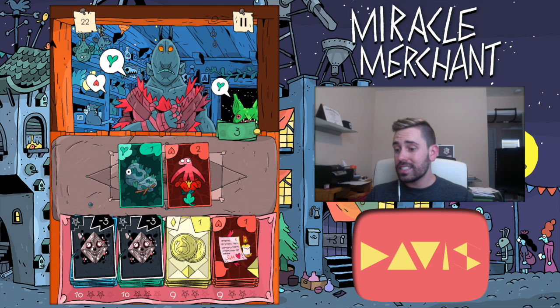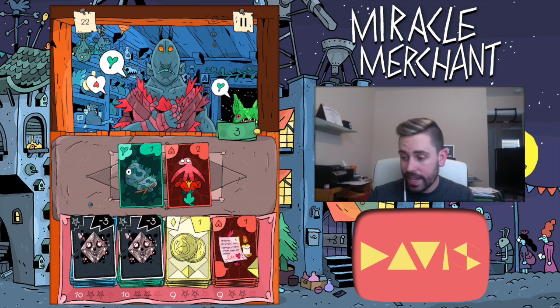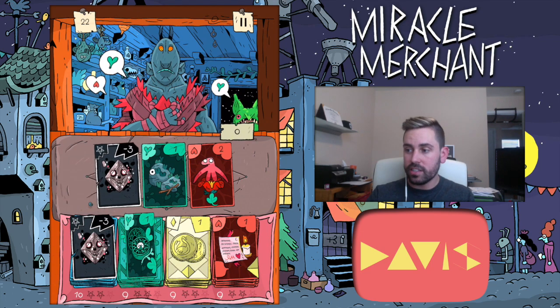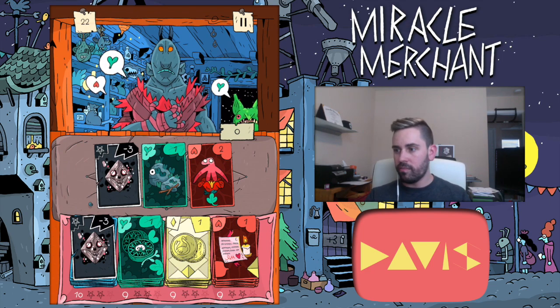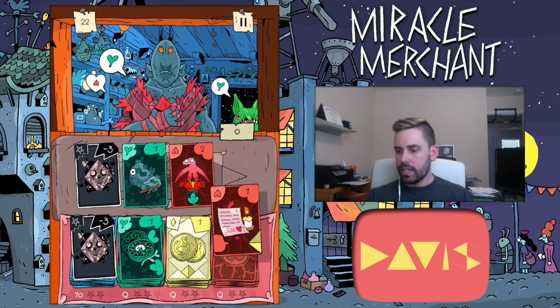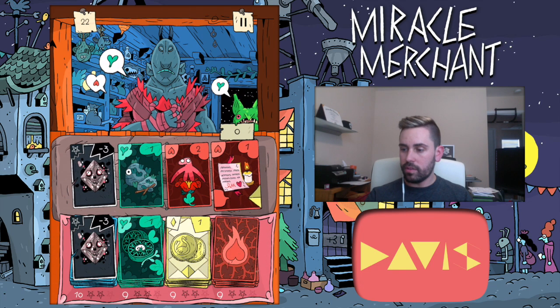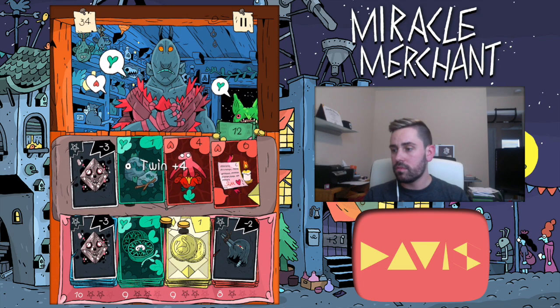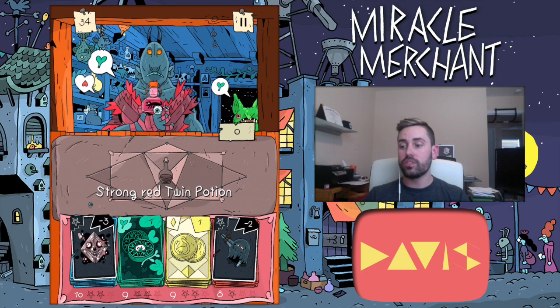The next customer wants green also, so I'm going to play a black card over here because we're still going to get a positive amount of money. We got 12 coin by using a negative-3 black — that's pretty good. Strong red twin potion!